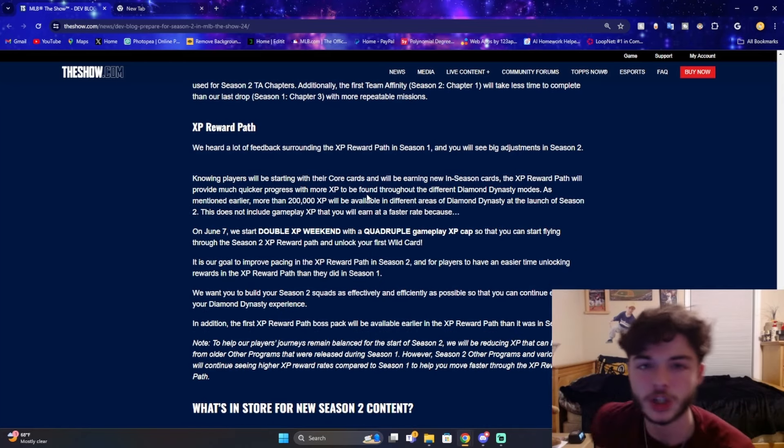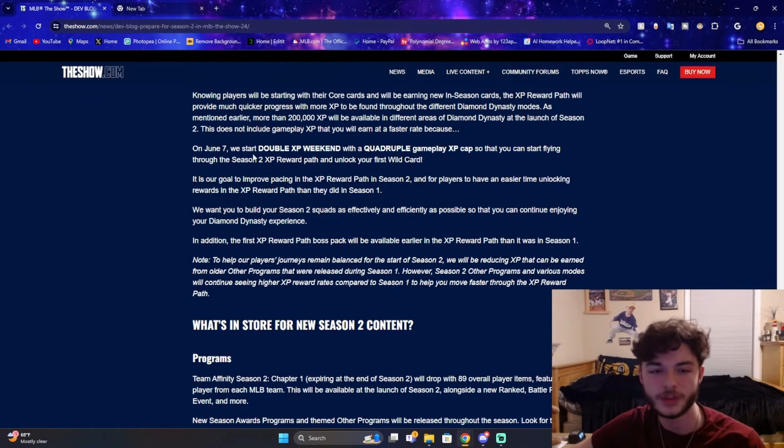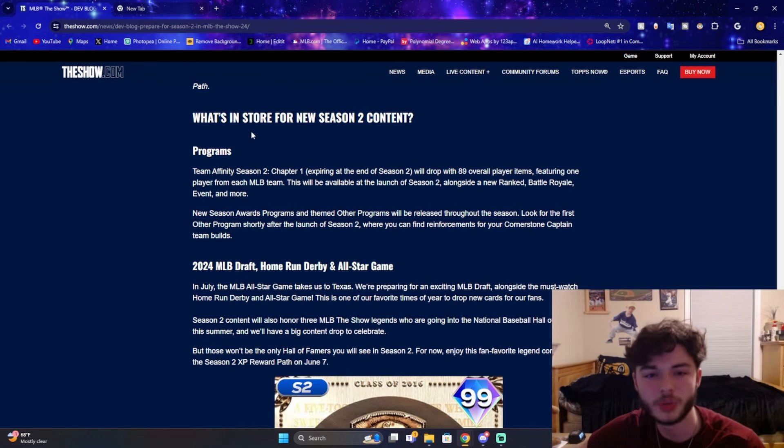They talk about the XP Reward Path being easier to get rewards, and on June 7th we start double XP with a quadruple gameplay gap so you fly through rewards and unlock your first wild cards. For Season 2 content, we have Team Affinity 2 Season 1 Chapter 1 dropping 89 overall player items featuring one player from each MLB team at the launch of Season 2. Yes, it's 89 overall because they can change the game how they want. You have four wild cards that can be 99, and I actually like this feature — I hate having a 99 team already by the end of May.